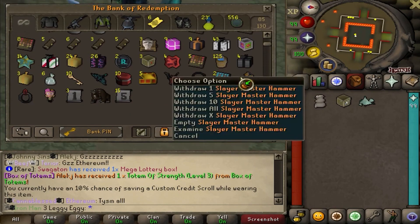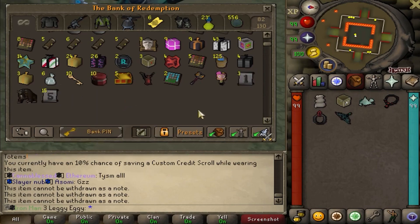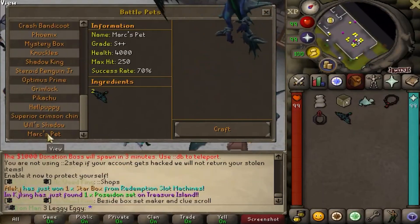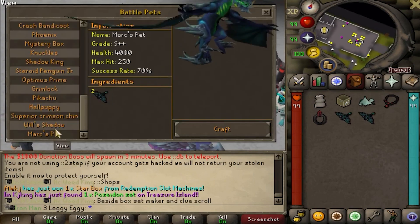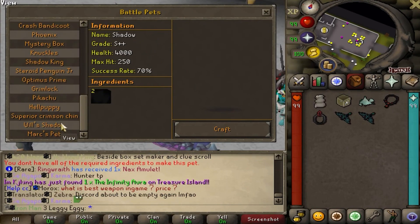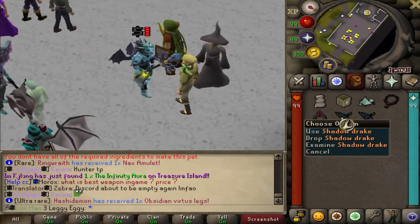Scrollsack - check charges. You currently have a 10% chance on saving a custom credit scroll when wearing this item. That's nasty. Sire Master Hammer is a new item. The Kaiser Necklace, the Kaiser Ring, of course. Another Shadow Drake - I want to see if I can BP it. Where's Pet Master Pete? I do not have two Marks, I see. Maybe eventually I'll be able to Battle Pet it. When it gets added to Pet Master Pete, I'll be able to do it.